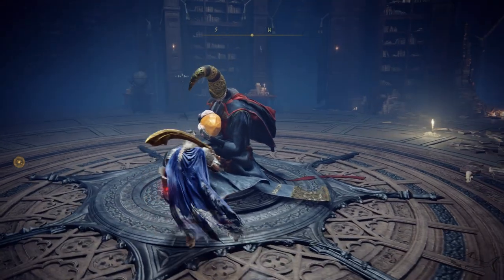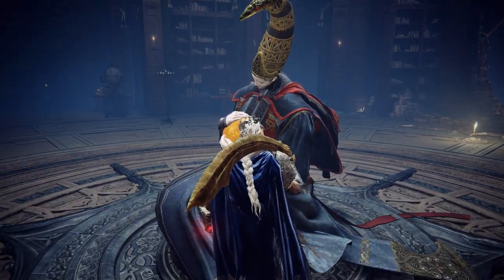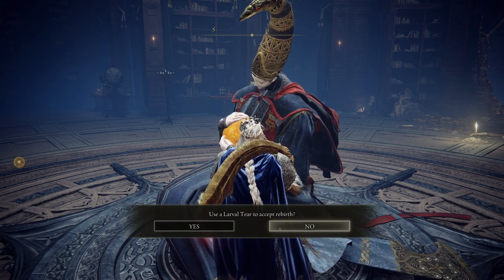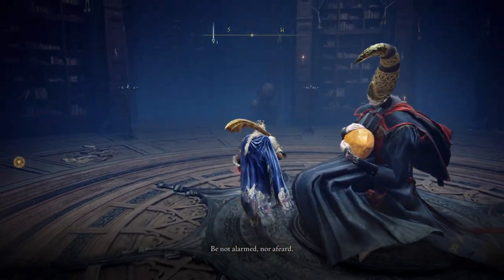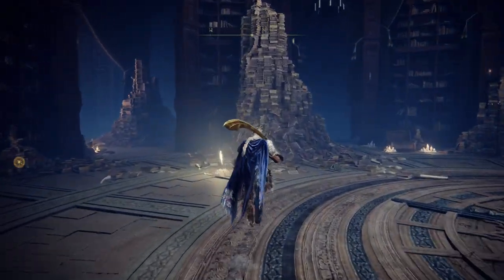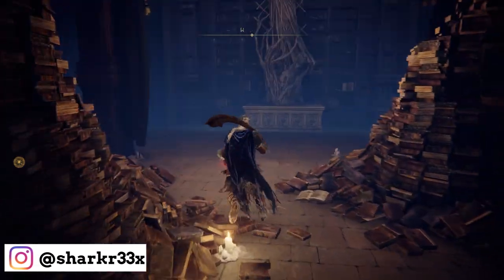With the Rennala great rune and a Larval Tear item, you can talk with Rennala and you'll have the option to rebirth. It resets every point, every stat, and you accept a rebirth — from then on you put your points wherever you like. That's it — those are all seven great runes and everything you can do with them.